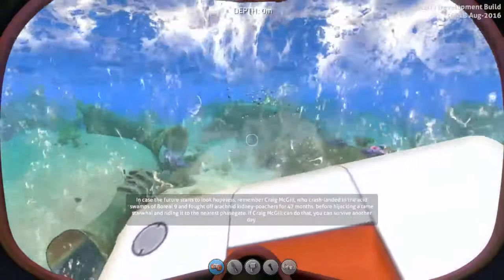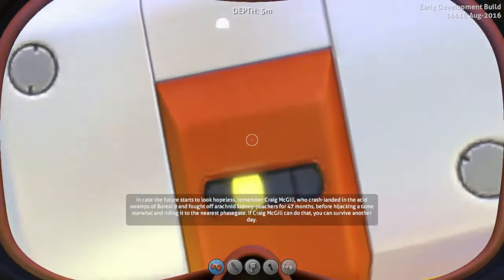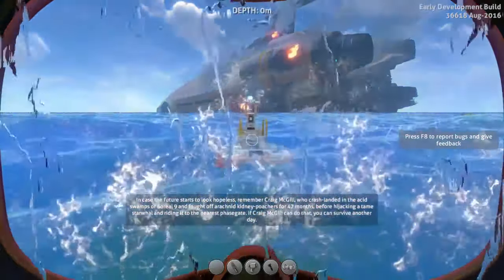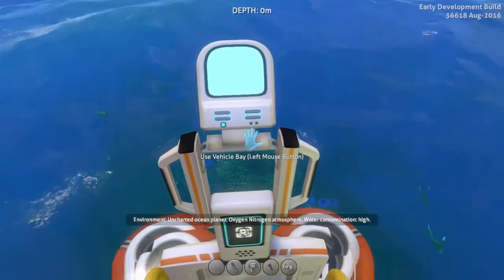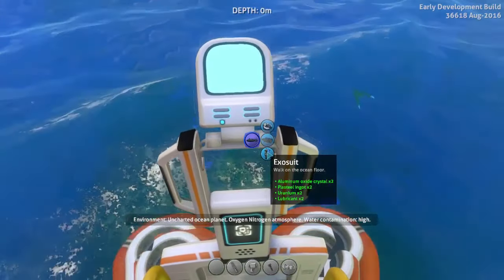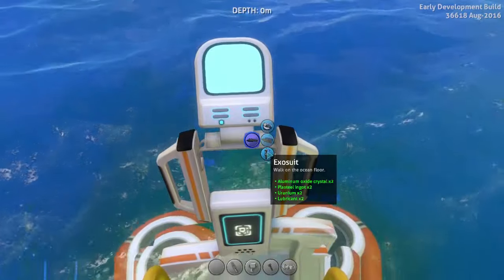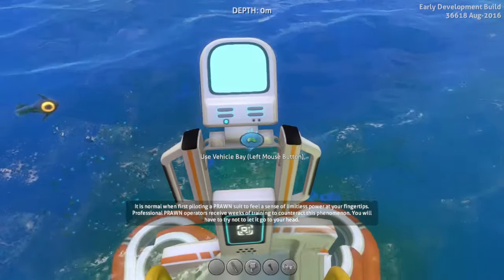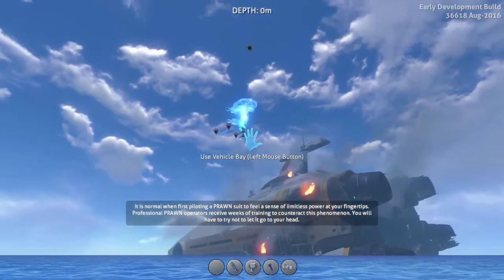So I'm in creative mode this time — we're not carrying on from where we left off or anything, because otherwise it'd take us forever. So first of all we're actually going to have to build the mech, called the Prawn. So we're using our vehicle bay, exosuit. This would normally require aluminium oxide crystals, plus steel ingots, uranium and lubricant. Most of that is not early game stuff, so don't expect to be able to build an exosuit right off the bat in anything but creative. There it is!